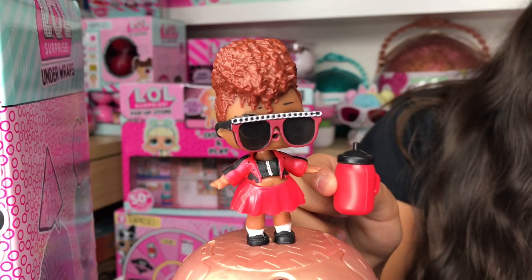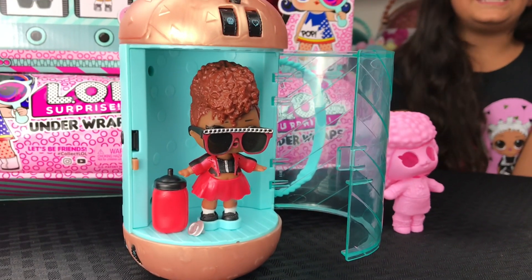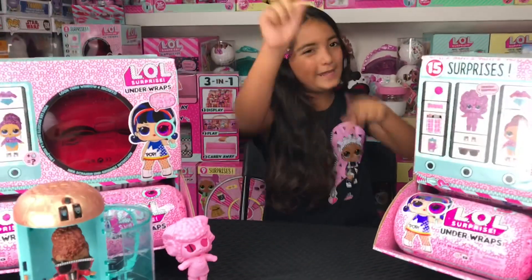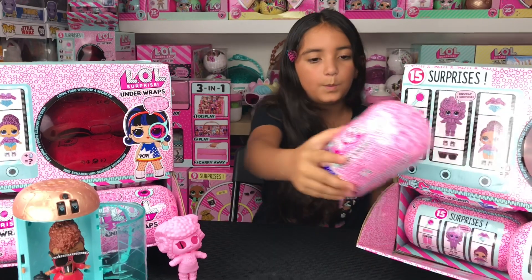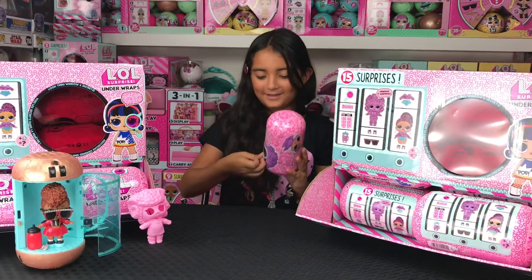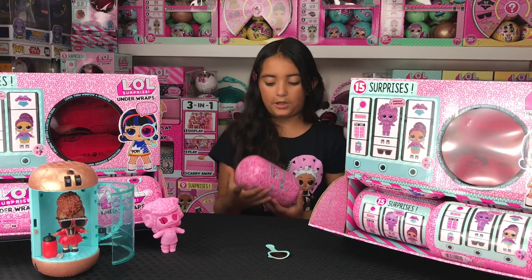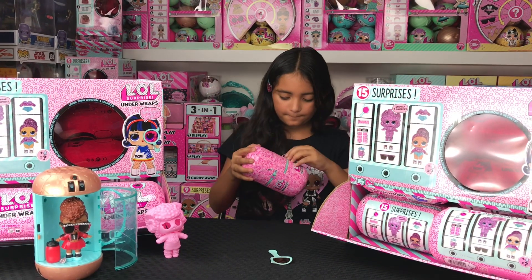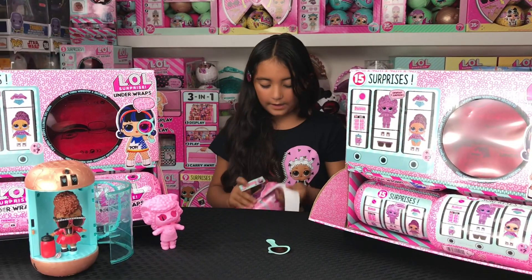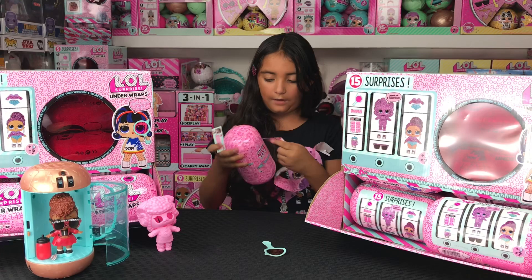Here she is — we totally love her and she's totally awesome, but for now we're going to keep her to the side and we're going to open another one with you guys! Let's go. It's stuck! We got a little decoder — that's what we'll need for the codes. I love how they made the zippers so much bigger so they can be taken off easier.